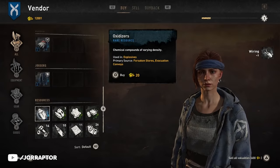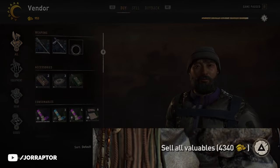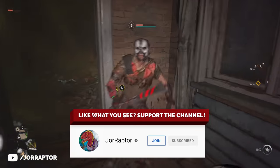Totally buy resources every time you check the Vendor. It's also very easy to get money in Dying Light 2. We'll talk about how to get a nice artifact weapon and way more.